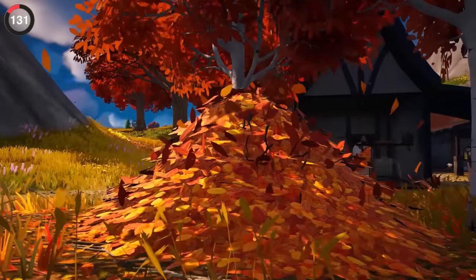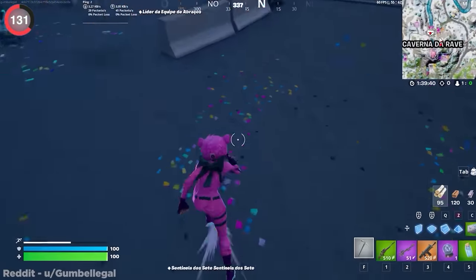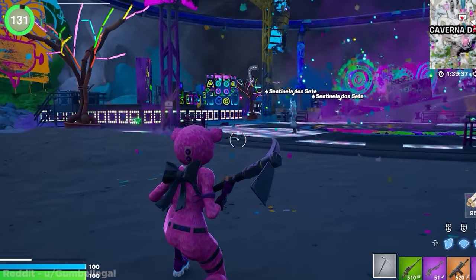Running over leaves in Chapter 4 will make them fly around, but this has been happening for a while just not the way you think. Previous seasons this would happen with confetti, where walking through it would cause it to have physics.